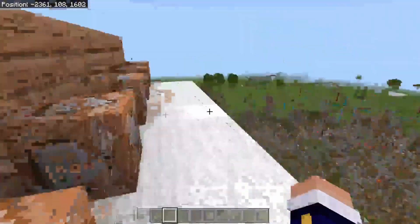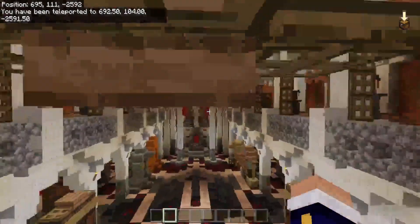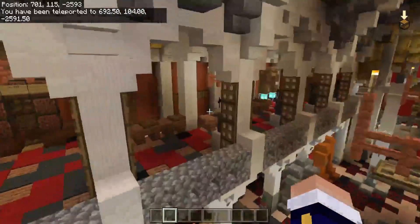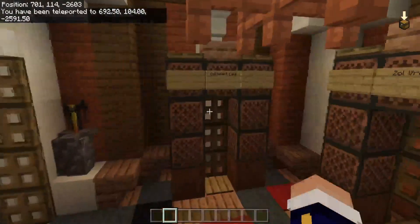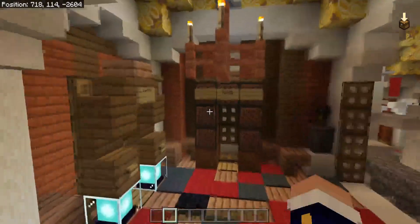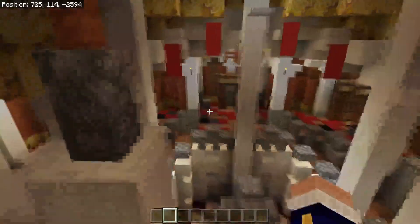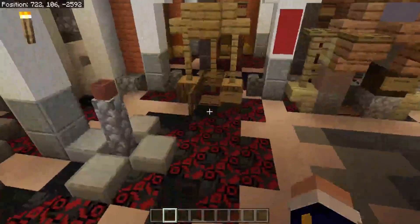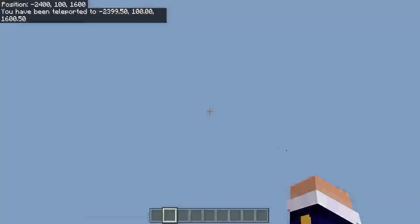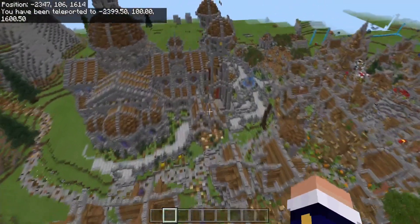What they did here, because they have so many sections that you need to teleport to, they obviously made the best choice: create a spawn and have all of your teleporters listed around the entire spawn. You can just fly over, choose where you want to teleport, and teleport to that section of the map. That is probably the most efficient thing to do when you have so many different sections.